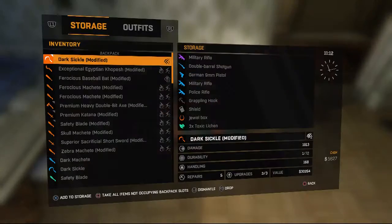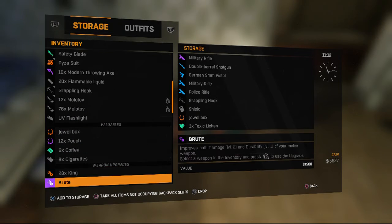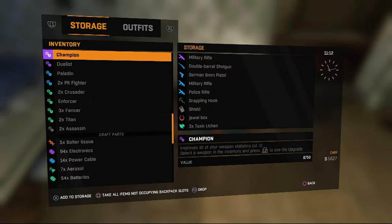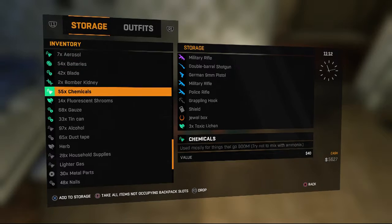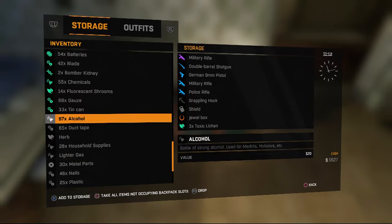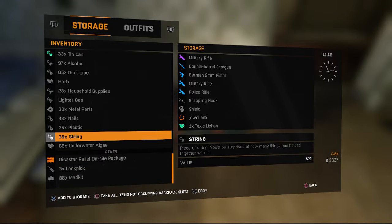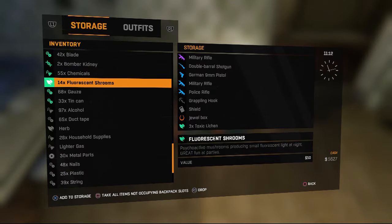For me, I'd go to storage and scroll down to find a good item. I have 54 batteries, 68 gauze — I should use the one I have more of. I've got 97 alcohol because I've already used this duplication glitch, and 88 medkits. This can duplicate anything including weapons, but I don't recommend it as it takes up a lot of space in your inventory and storage.